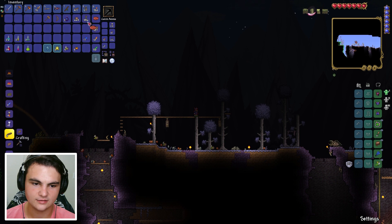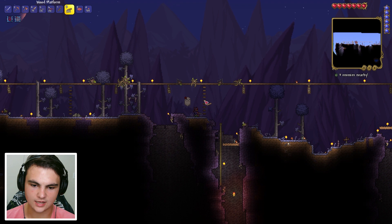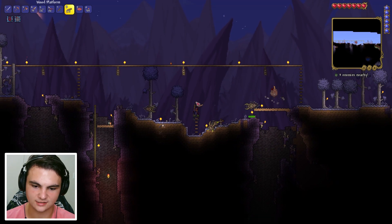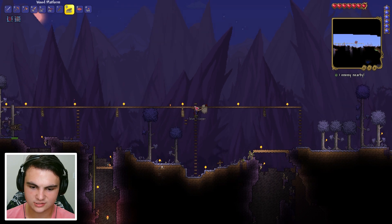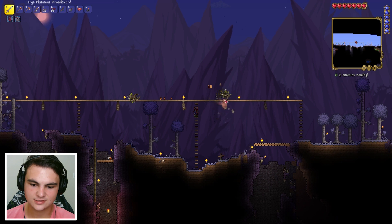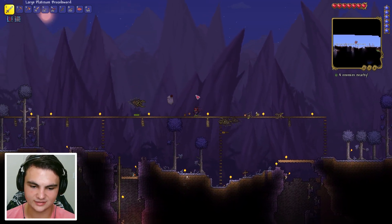We're going to place the eater of souls banners down right now so we can do more damage to them. We're also going to use Abigail's flower since I forgot — that's going to help a lot. I think this arena is looking good. I'm adding some platforms to get up just in case I fall, and maybe one more little ladder right here. These eater of souls are so annoying.